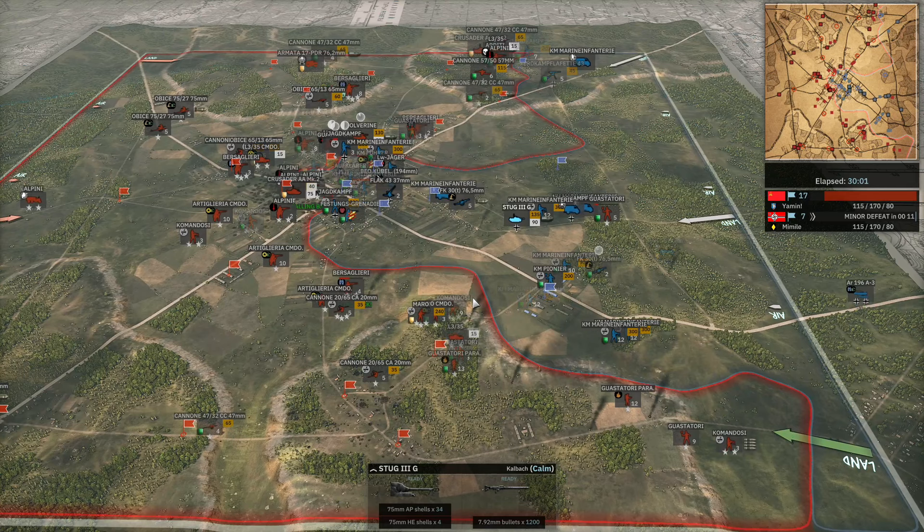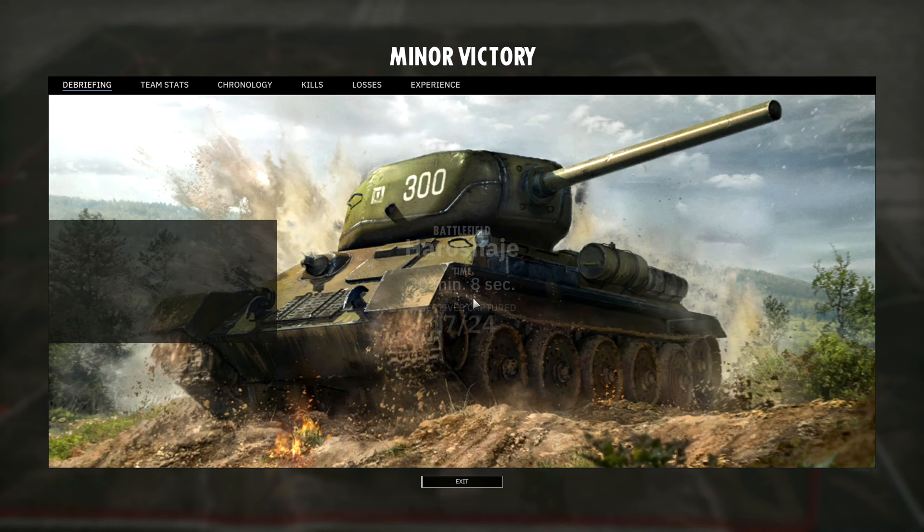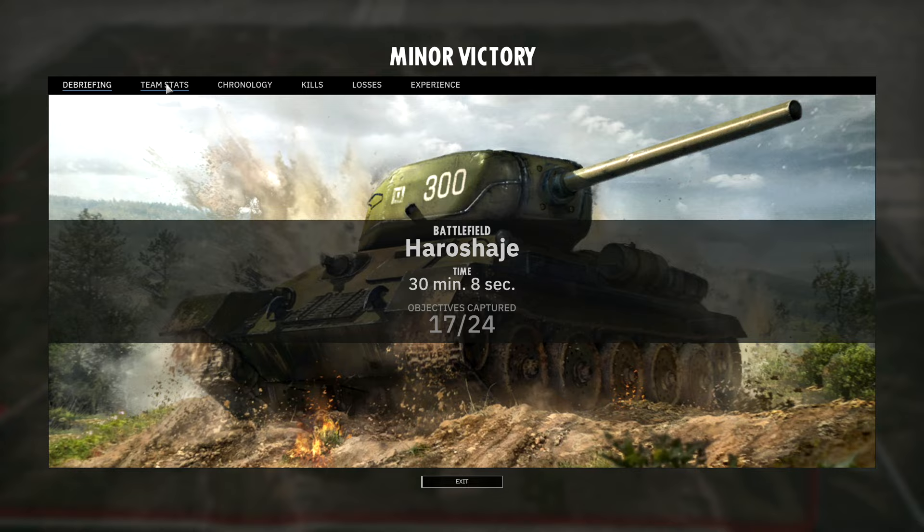The Stug III did manage to get two Wolverine kills though. Seven seconds, five seconds left on the clock — there we go. He'll finally surrender. You might as well just let it tick out at that point. 30 minutes, 8 seconds, minor victory — how would I call that a major victory? I mean, 3,010 kills versus 2,125 losses — K/D maybe not as one-sided as it looks, but a couple kills picked up there at the end for Mimil, certainly.